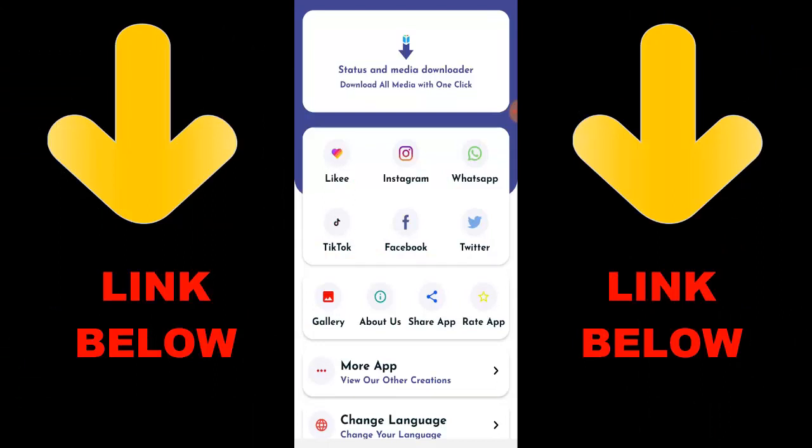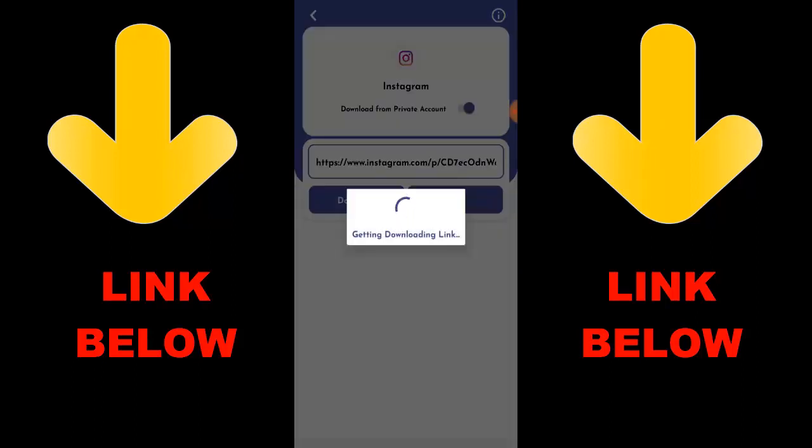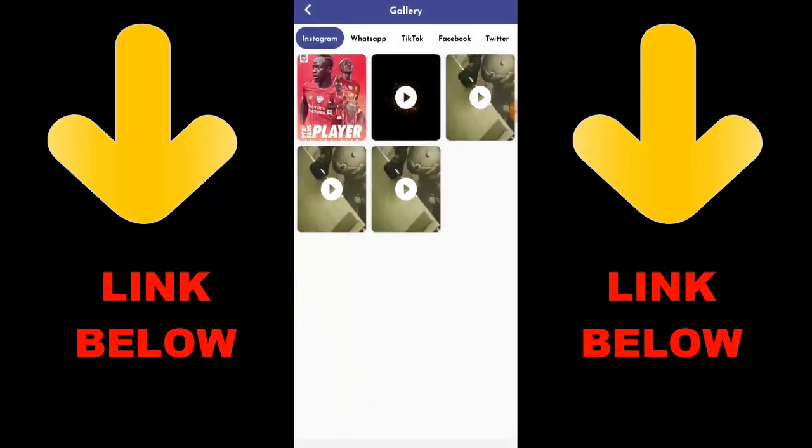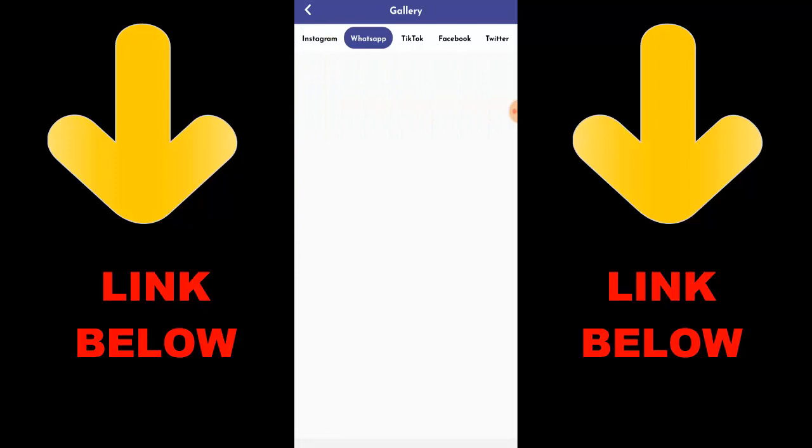Yo what's up guys, there's this app that is trending called Statuses Media Downloader. Download all media with one click. You can download any videos or pictures from any social media — Instagram, WhatsApp, TikTok, Facebook, and Twitter — all in one click. All you have to do is download the app, copy the link, paste the link, and you can download any videos or pictures you want from any status. Check out the description below for the link and get the app.